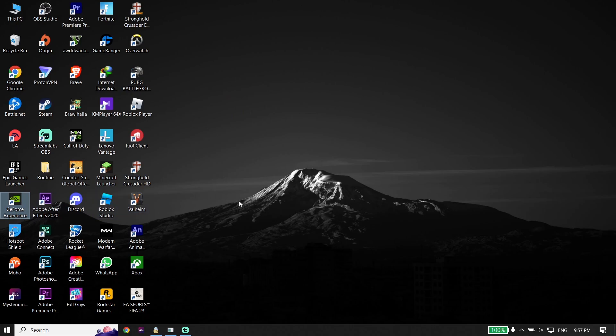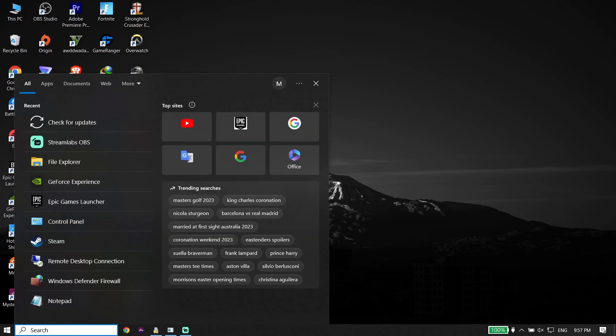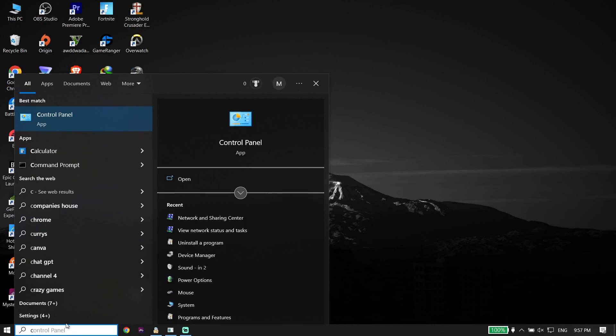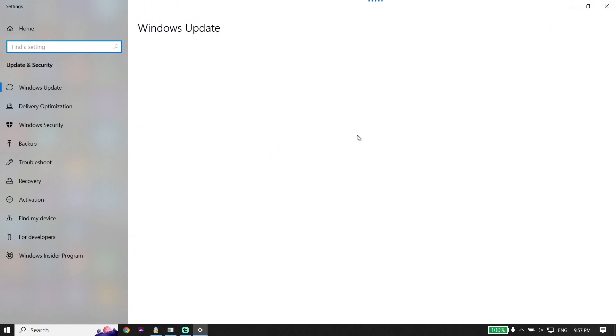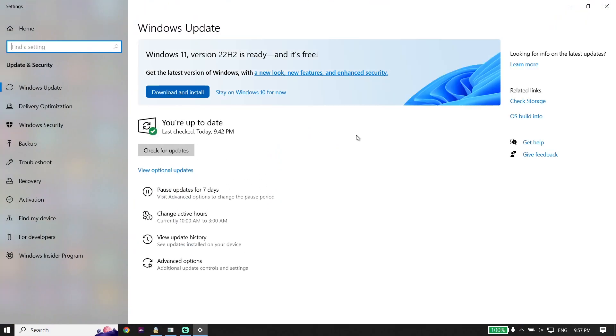Also, make sure to update your Windows to the latest version. To update Windows, go to your desktop, type 'Check for Updates' in the search bar, click on Check for Updates, and update your Windows from there. That's the last solution to fix Fortnite Chapter 4 not launching or not opening on PC.